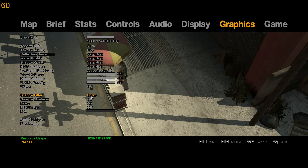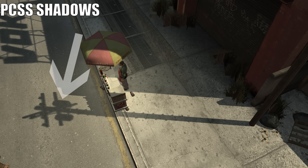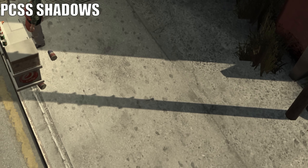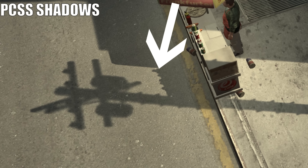The mod also enhances the game's shadows and adds some new shadow filter options. One that is especially nice is PCSS Shadows — Percentage Closer Soft Shadows. This makes the shadows sharper when nearer to the object casting the shadow, and softer when further away, similar to how shadows look in real life. You can see this here, where the shadow at the base of the pole is sharper, but the top of the shadow is softer. You get a nice mix of sharp and soft shadows in situations where they're most appropriate.